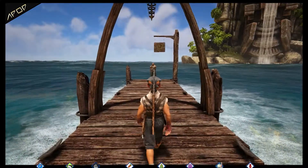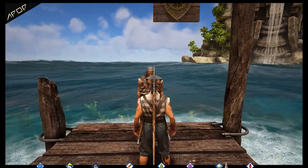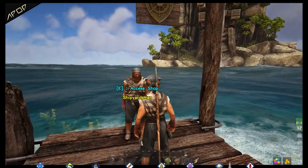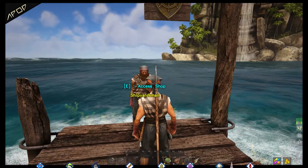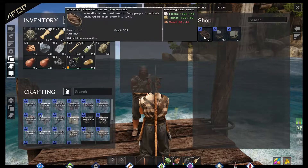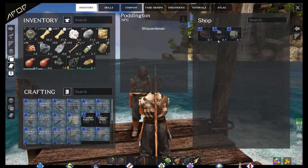This guy is the shipyard man, and he is also our ticket away from the free port. He offers to build us a dinghy, a raft, or a ramshackle sloop in exchange for some resources.